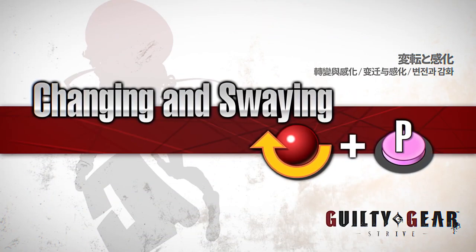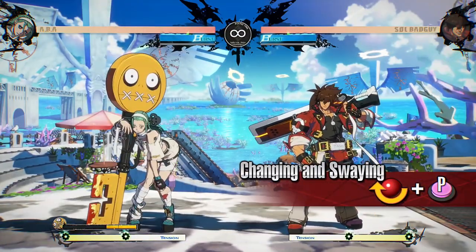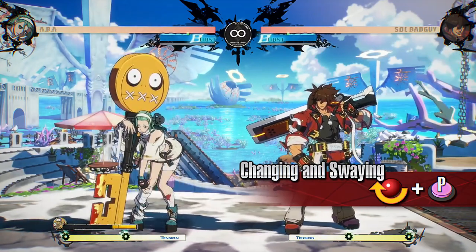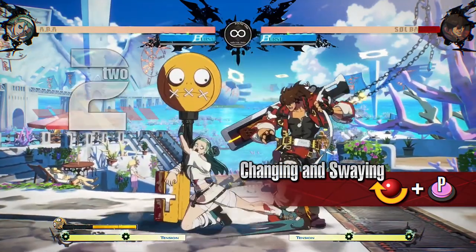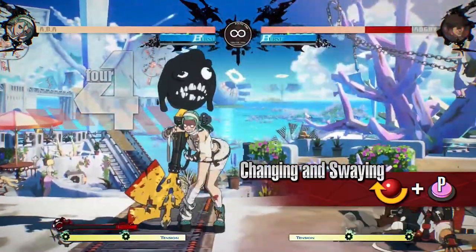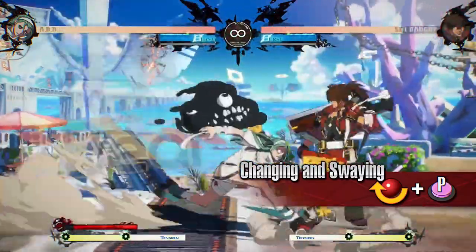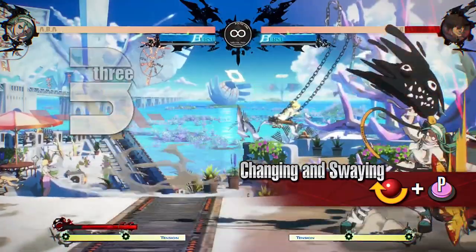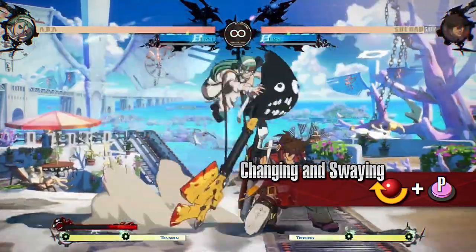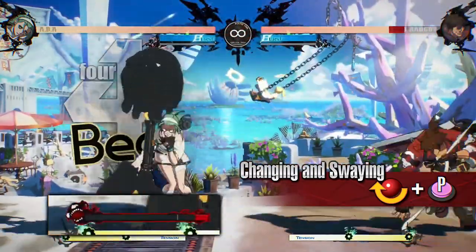Changing and Swaying — this move can be used while the Jealousy Gauge is above a set value. Using it enters Jealous Rage. After increasing the gauge with various attacks such as Frenzy and Astonishment, enter Jealous Rage to go on the offensive. While in Jealous Rage, this move can be used regardless of the gauge remaining, and it can restore some of the depleted Jealousy Gauge while ending the mode.